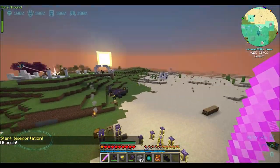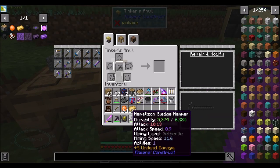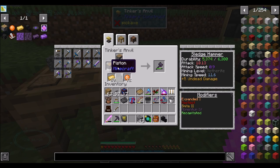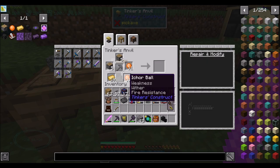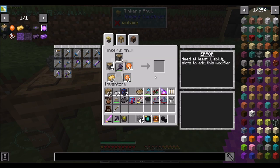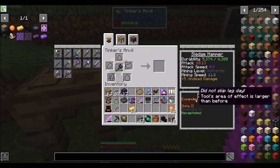What we want to do is get our fancy little hammer that we made last episode. I believe it was something like this, this, and this — and that will get me Expanded One. Now I'm assuming I can't do this — 'Need at least one ability slot to add this modifier.' Right, so we don't have any more ability slots, which makes sense. But now we've got Expanded One.